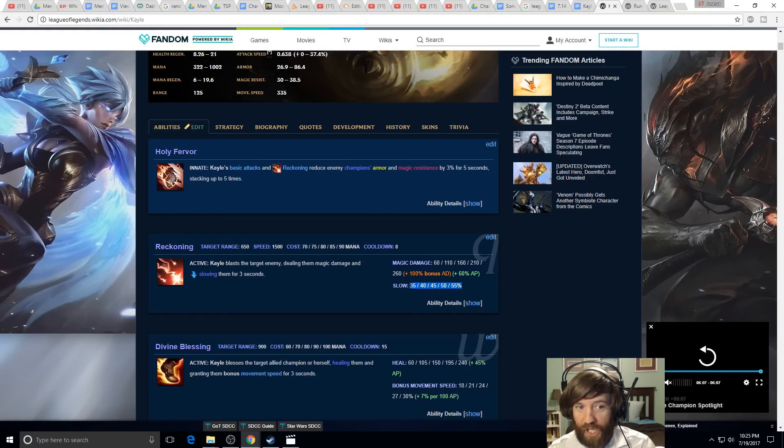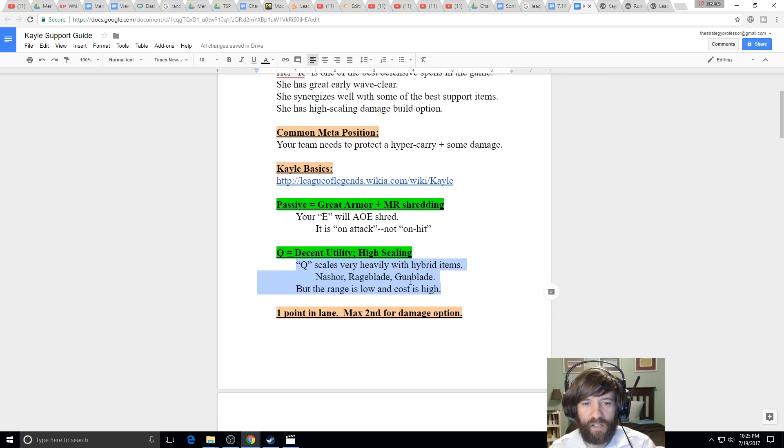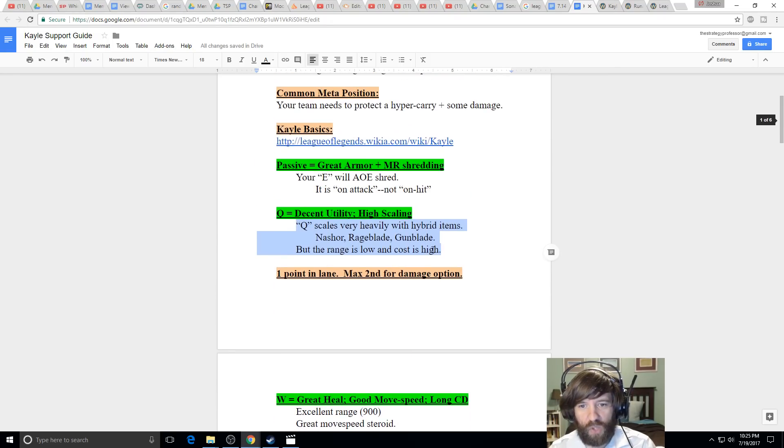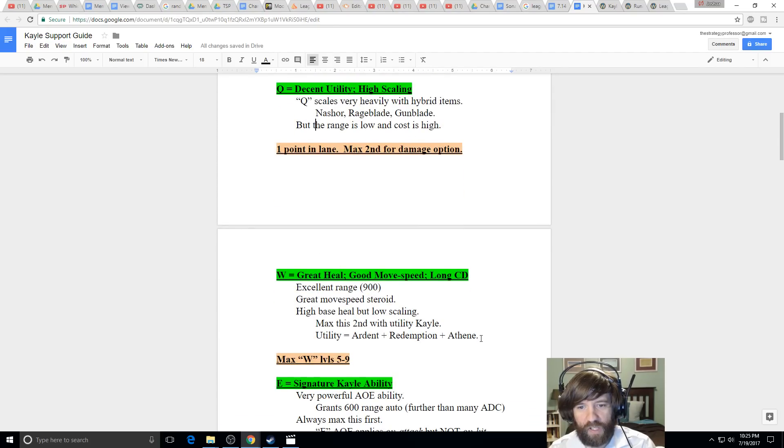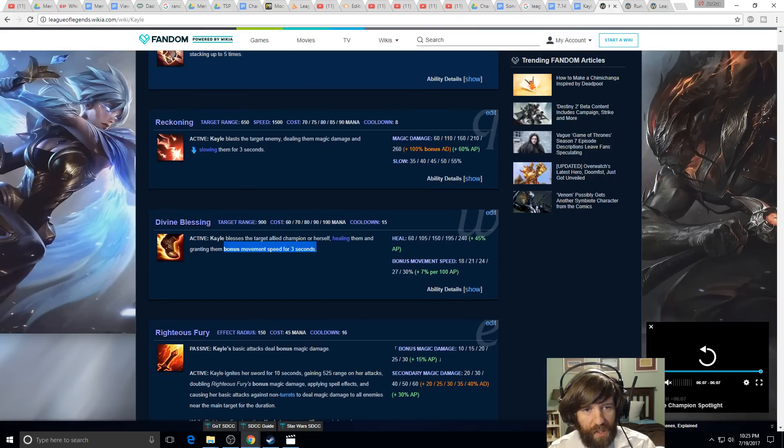They're not getting away when you put Reckoning on them at higher levels. It's very powerful. However, as a support I recommend maxing Q last. You can max it second if you want the damage build. You should unequivocally max E first — we'll talk about why shortly. If you're going for the utility build you'll want a better heal, so max W second instead.